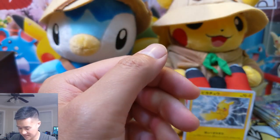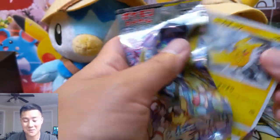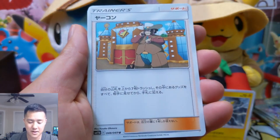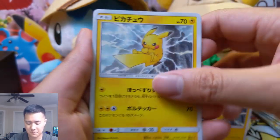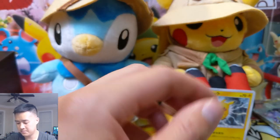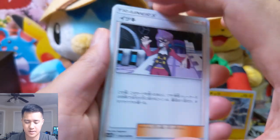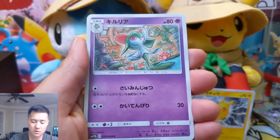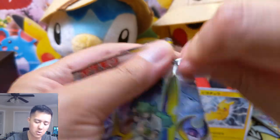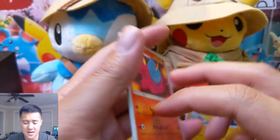As always guys, if you want to support the channel, definitely hit that like button if you enjoy this opening, and if you're not already subscribed, hit that sub button. I don't remember what Clay does but I think it was pretty cool. Pikachu net two and Rosa — hollow trainer. I believe this is Crawdaunt, Quagsire, and Zatu. I do like that one — it's a very cool attack that just reduces your opponent down to 10 HP, which is very nice. Imagine using Shrine of Punishment and basically one-shotting a tag team card.